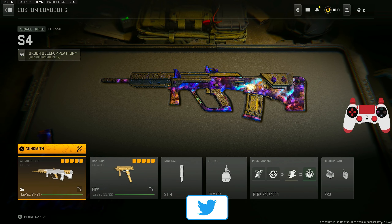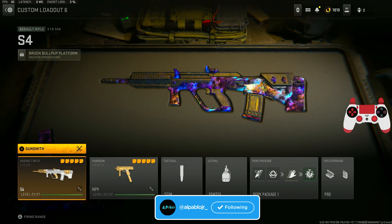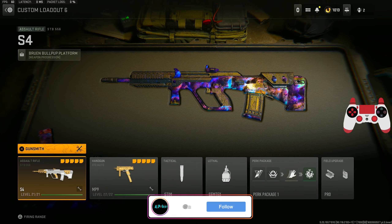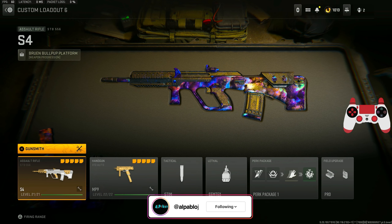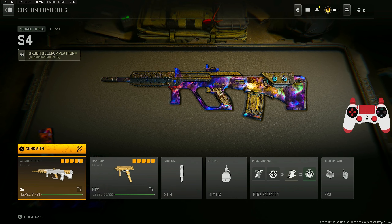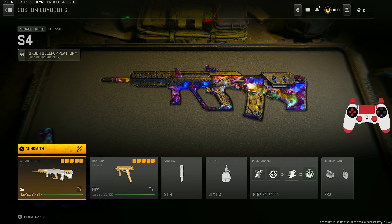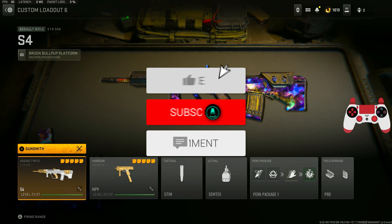Today we are checking out the new laser gun here in Modern Warfare 2 — that's going to be the STB 556. This class right here with these new attachments and tunings has literally zero recoil. It does not move, and it'll be very hard to miss a bullet. I got you guys with insane gameplays just showing off how this gun literally has zero recoil, and of course this is one of the best ARs in Modern Warfare 2.